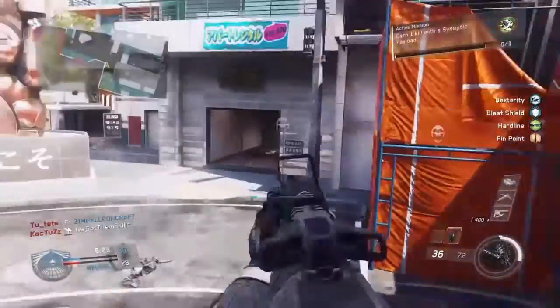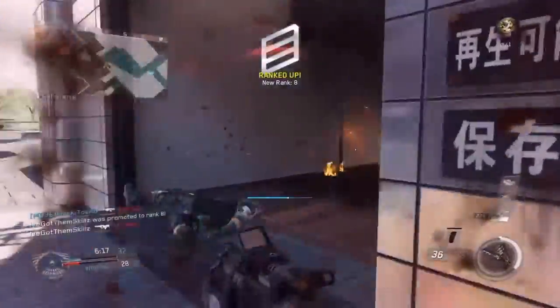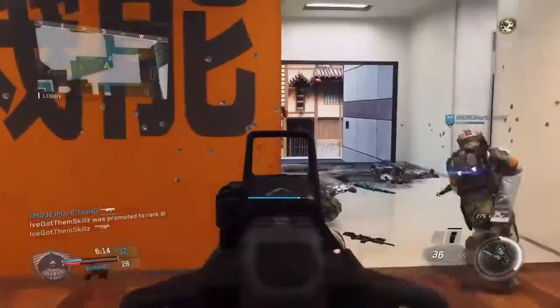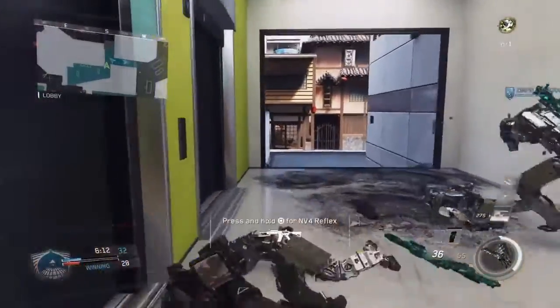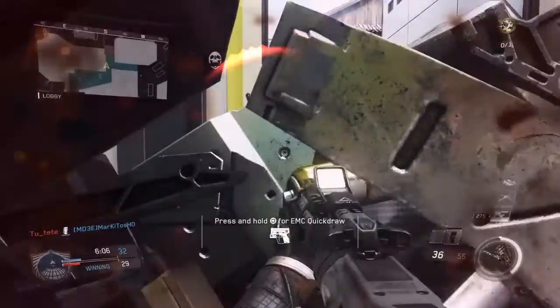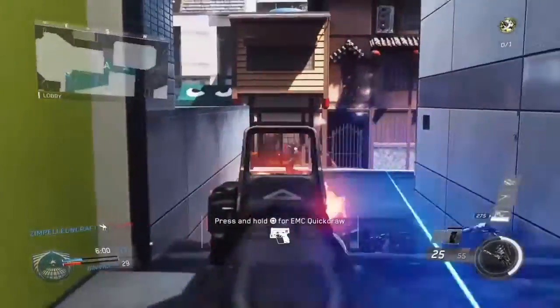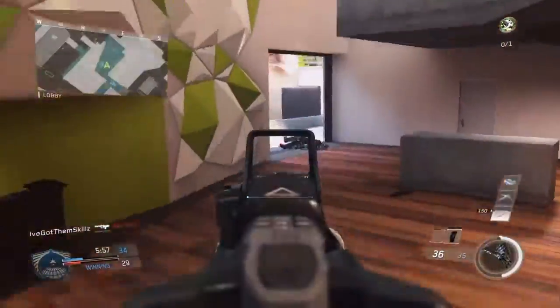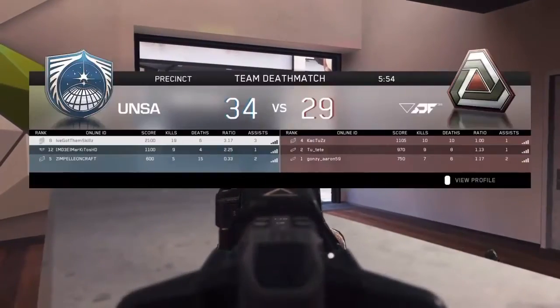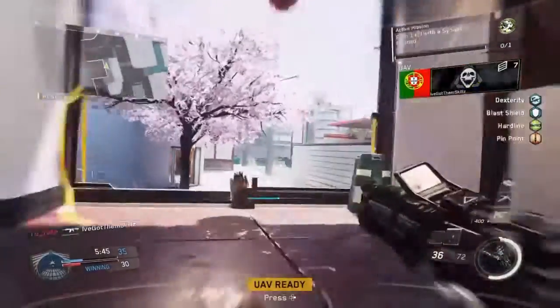If you put a grip on it, the aim isn't that bad. I think the quick draw grip is a very good combo on this gun. I really like the reflex sight on this game — it's like the square-shaped reflex. Probably later this week, if I find it useful, I'll do a best class setup video once I've unlocked and tried all the attachments for this gun.